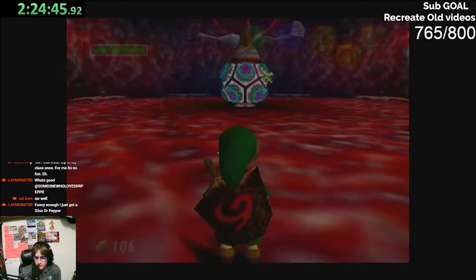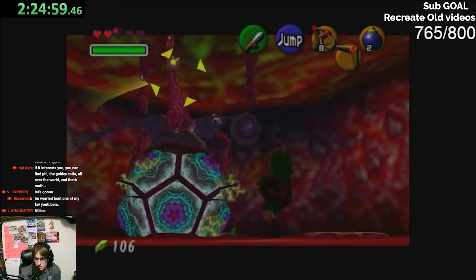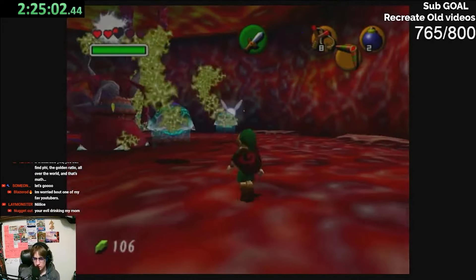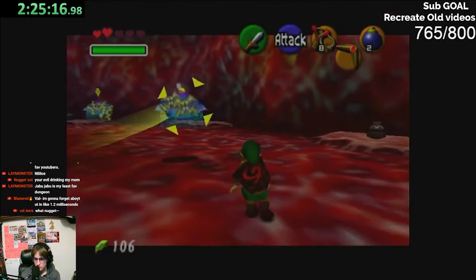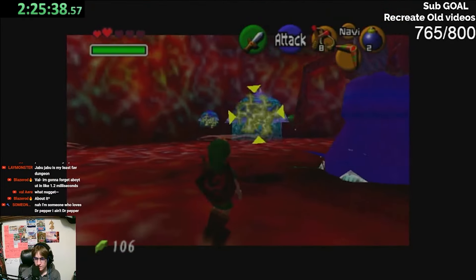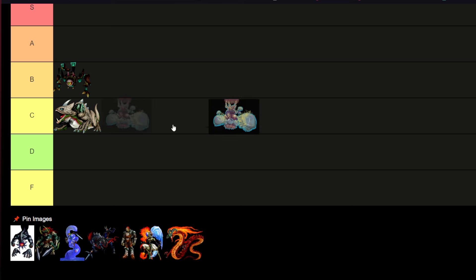Barinade honestly saves Jabu Jabu's dungeon. The stomach dungeon isn't very good, but this boss fight is very fun and actually pretty challenging if you're a new player who doesn't know what they're doing. That's why I really like this boss fight — I'm giving it an A. Not S tier, but a solid A.